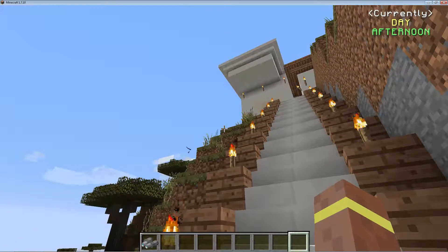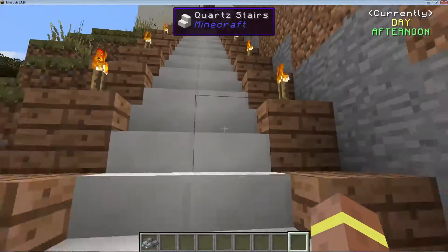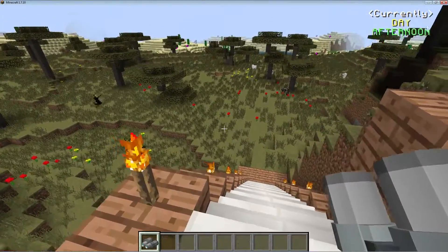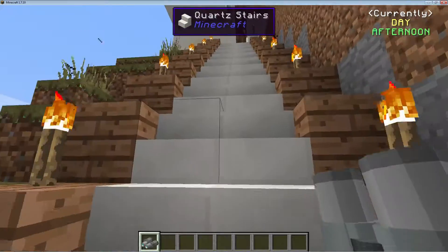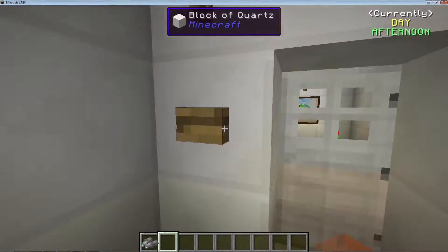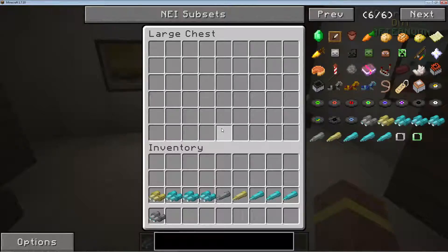Today we are showcasing the Photo Optics mod, aka the telescope mod. It's pretty freaking awesome guys — this is a really sweet mod. As you can see, you can zoom in, and there are multiple ways to do this. I built my little laboratory and lookout tower right here, so it's pretty cool.